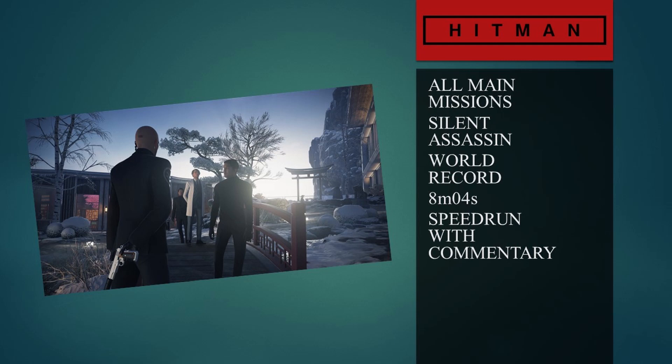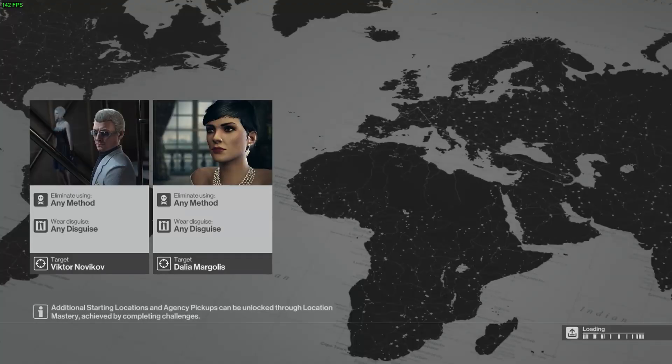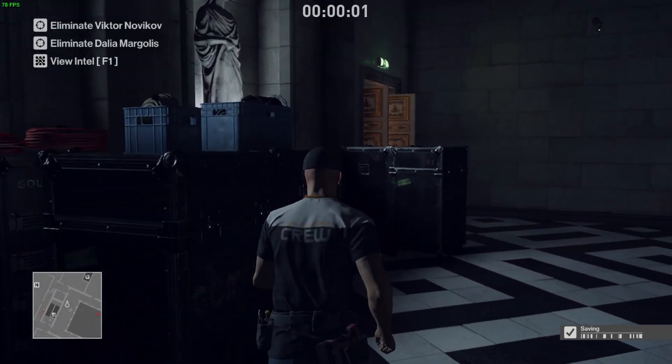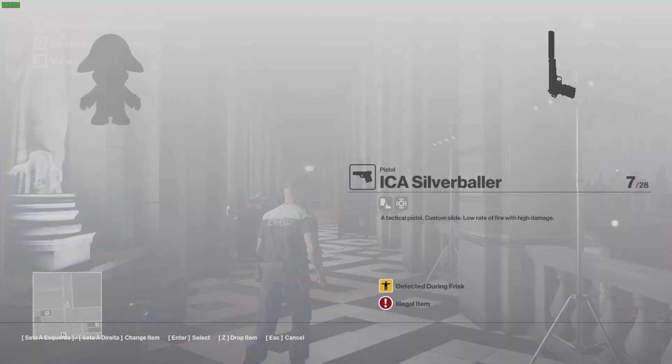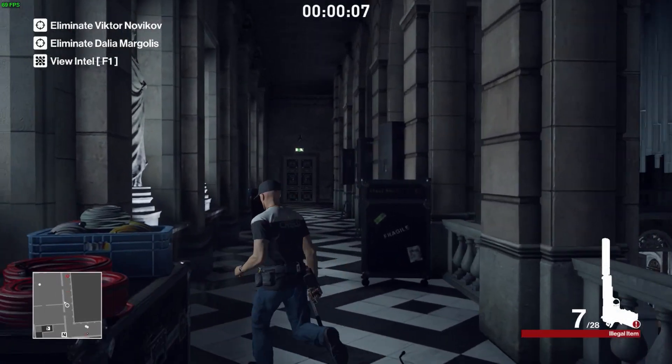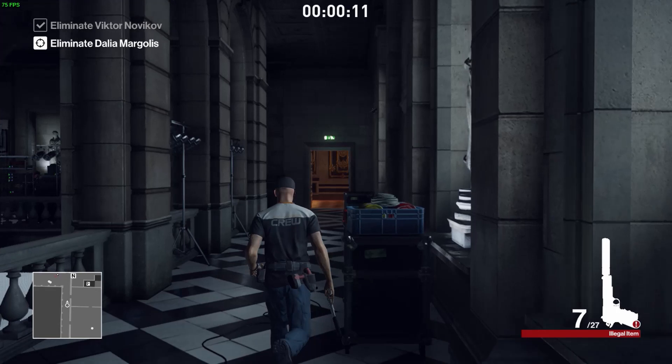So let's get started. The first main mission, the showstopper, is set in Paris. We're starting at the AV center as tech crew. This is post-commentary, so I recorded the run beforehand. What I did was skip the cutscene straight away and blow up the fireworks immediately.